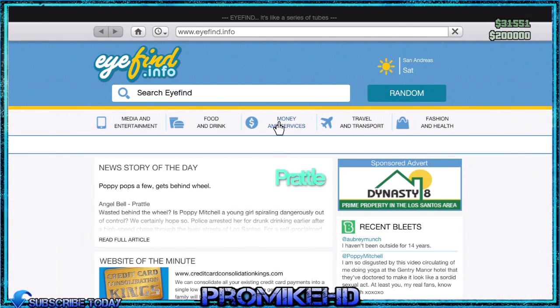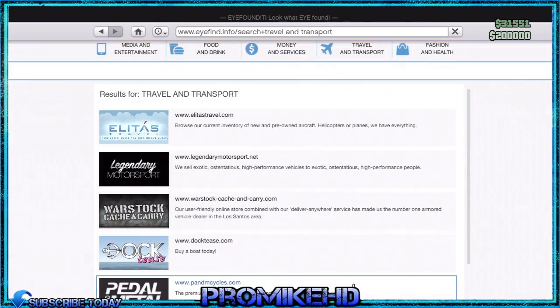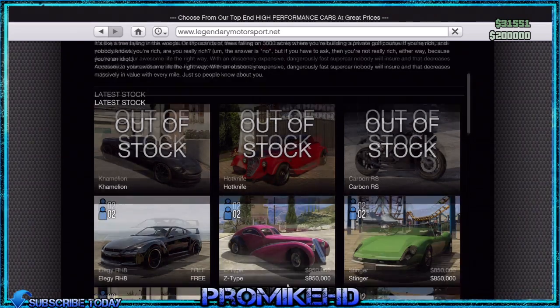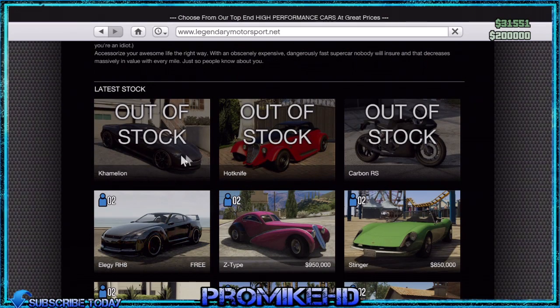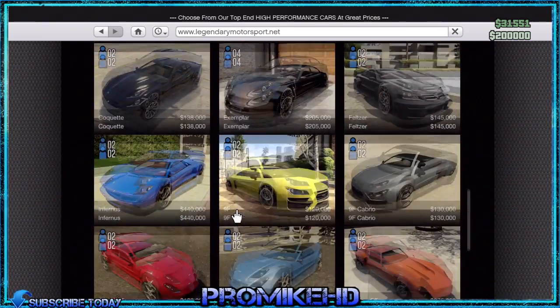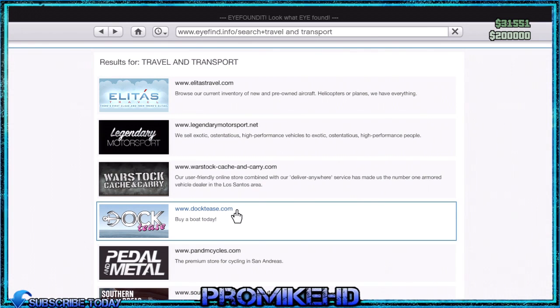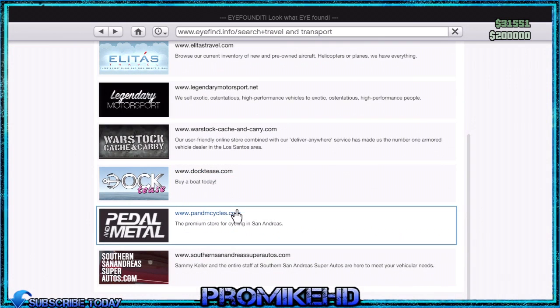I thought, you know what, 200 grand — I may as well just do it. So then I looked on travel and transport and I noticed that they've put loads of pictures on. I think these are for the Beach Bum update. They've actually got every single car picture on now, which is awesome, because I was Googling it before when I was looking for a car to buy.